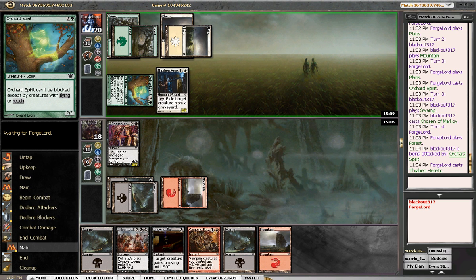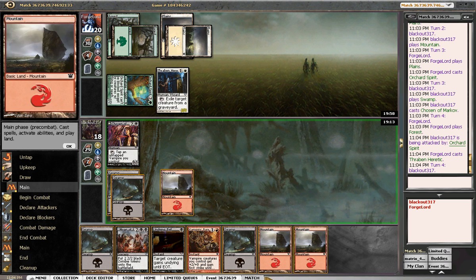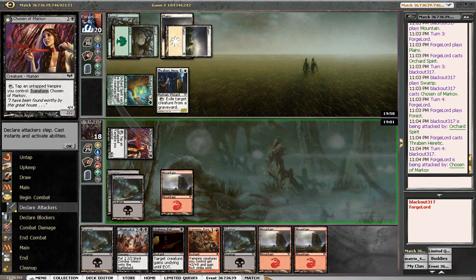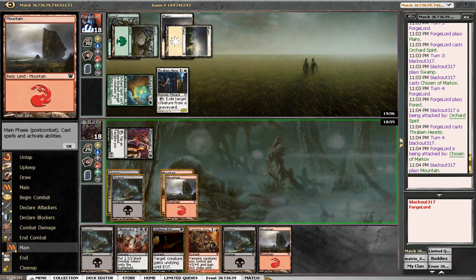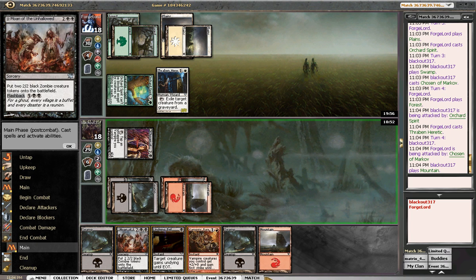Heretic's good. We'll bash in here, see if he really wants to trade. I doubt it. If he wants to trade, that's his deal, not ours. He takes, so we'll end up playing Moan. We really need to draw some stuff other than land if we want a shot at this game.